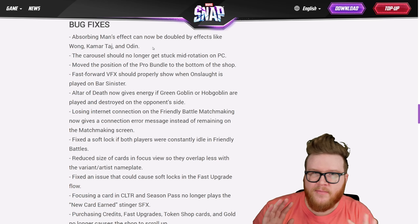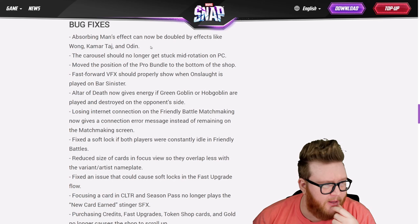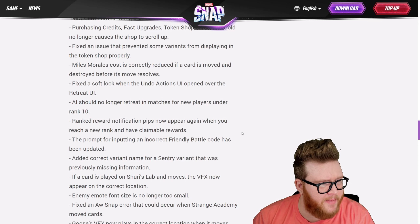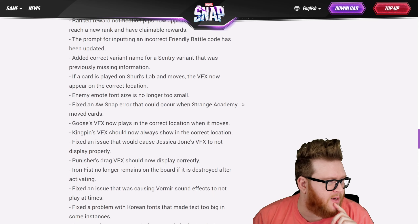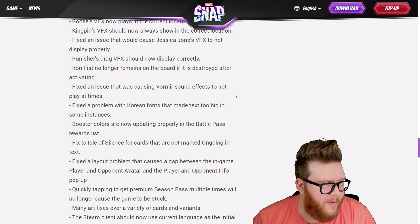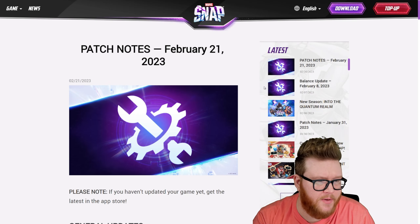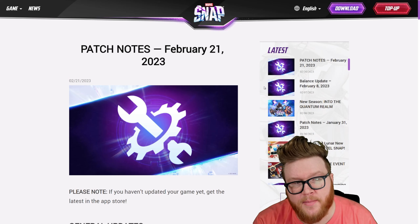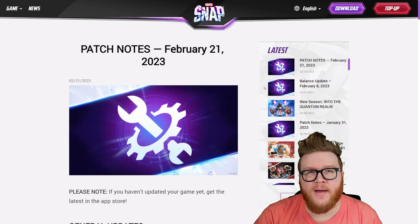Some bug fixes have actual gameplay implications: Absorbing Man will now be doubled by Wong, Kamar-Taj, and Odin — something we ran into a lot playing Hazmat Absorbing Man decks. There was a big debate about whether it actually should or not, but now confirmed Absorbing Man will actually double, which I think is arguably a logical change based on the text and function of the card — and definitely a feel-good change. Most of the rest are UI stuff and little game interactions. I'll have a link in the description if you want to read the full patch notes. Very curious what you think about these card changes — is the Thanos change going to make a big difference? Is Sandman going to be insane now? Share your thoughts in the comments. Thanks for watching, and until next time, game on.